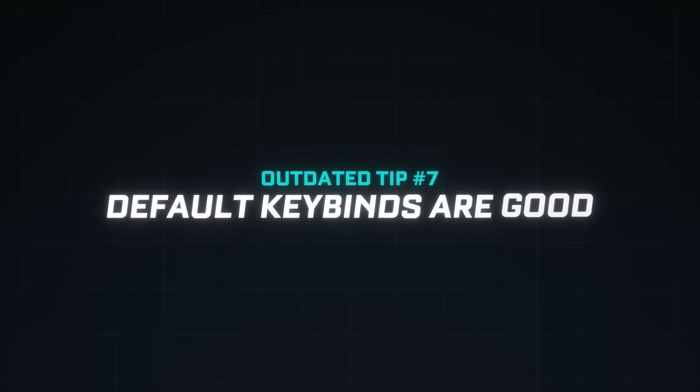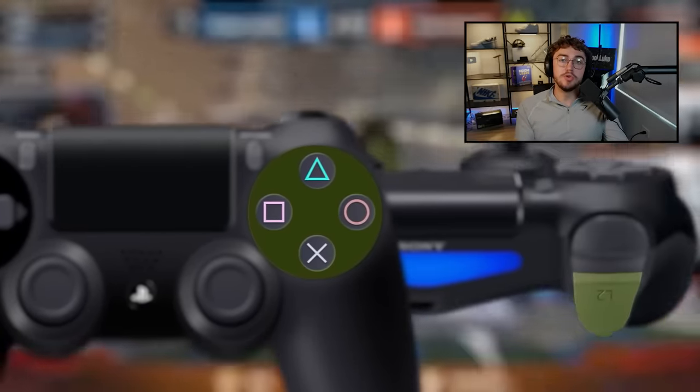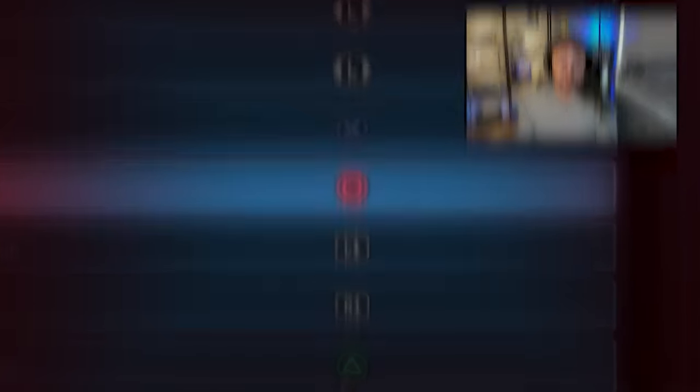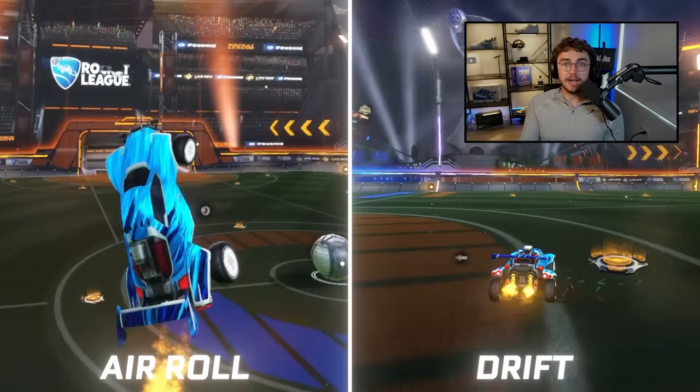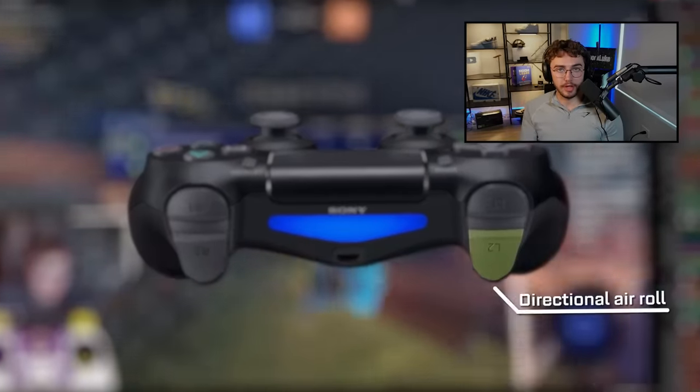Outdated tip number seven: Default keybinds are good. While the default keybinds can work, they're absolutely not updated to 2024. Three steps to update your keybinds: Step one, move boost off of the face buttons. Step two, bind power slide and air roll to the same button. And finally, bind at least one directional air roll.